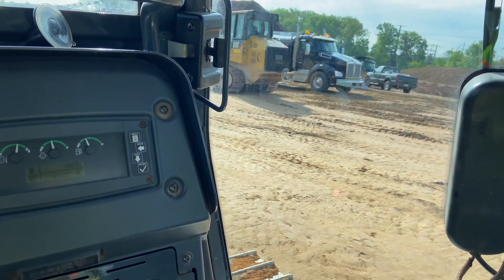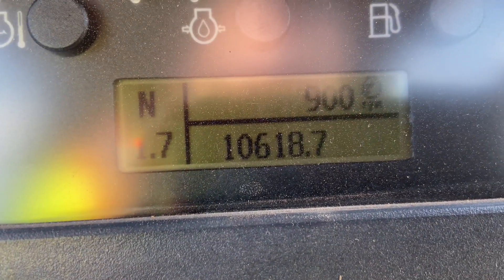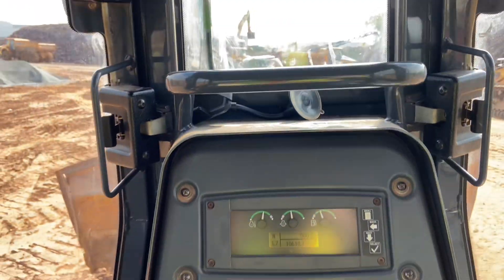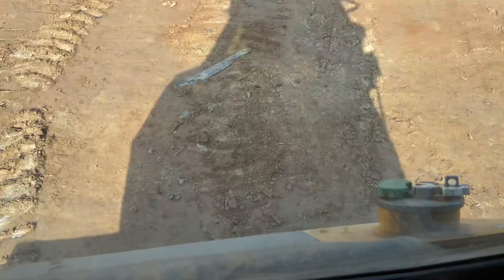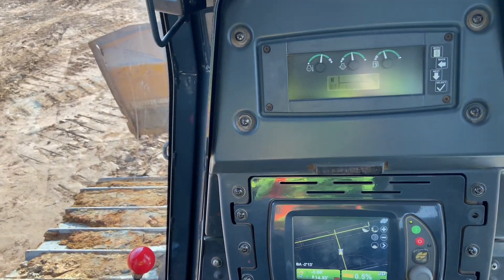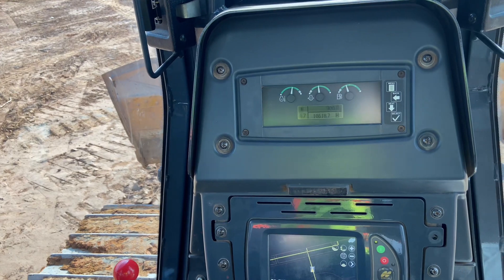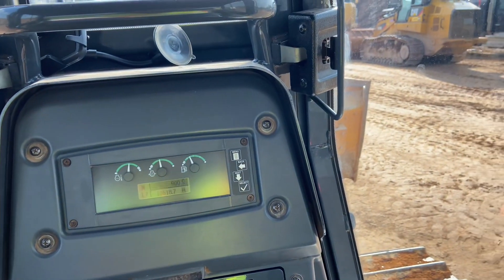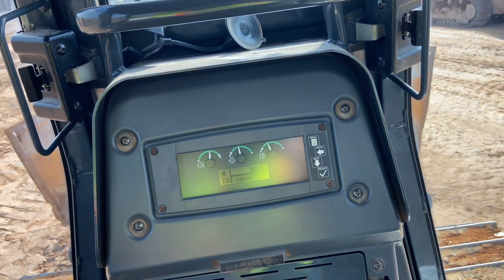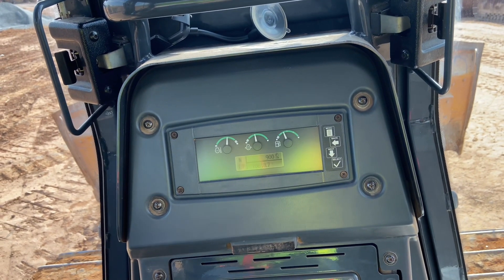I'm about to get some fuel from the fuel truck. You have to tell them the hours — this one has 10618.7. And then on the dozer you actually have to back up to them; the fuel thing's right there on the back, so you have to actually back up to the fuel truck. At least on the dozer — most things like the track loader and the hoe, it's all up front or on the side, so you don't have to turn around and back up to them like you do on the rollers and the dozers.